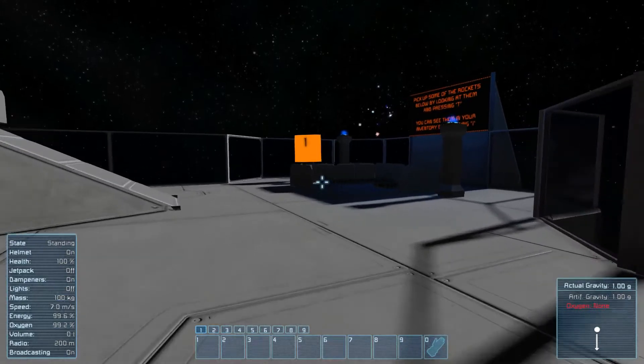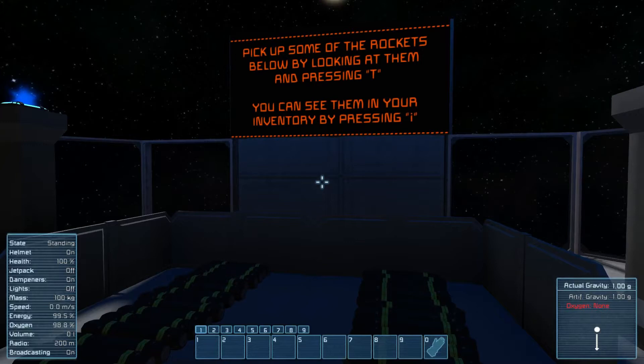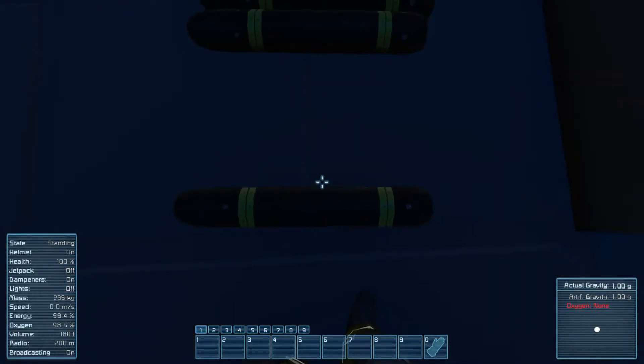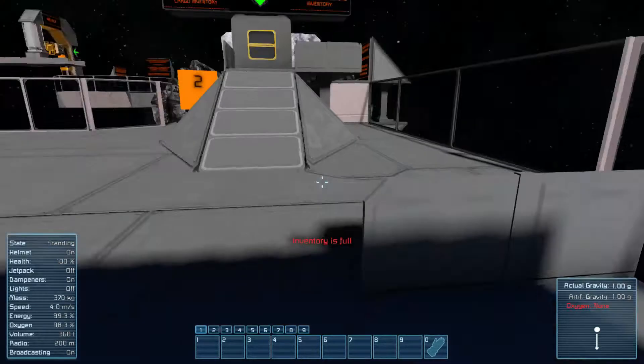Okay, so let's see what we have here. Pick up some rockets below by looking at them and pressing T. You can see them in your inventory by pressing I. So rockets — there you go, safe.